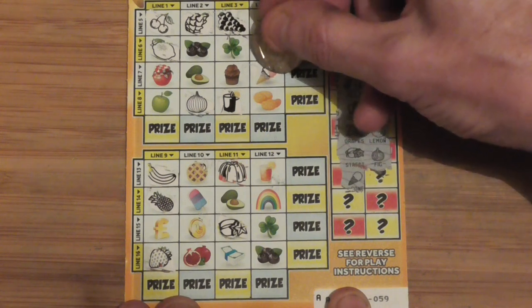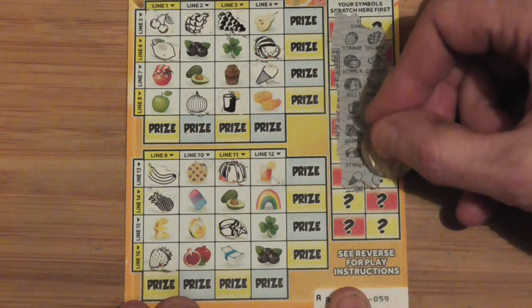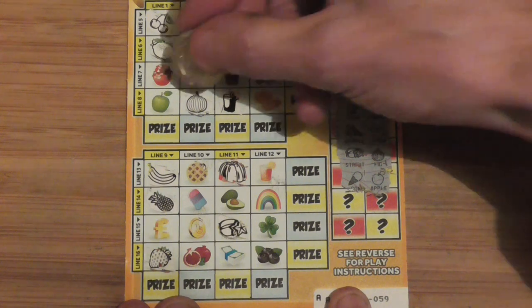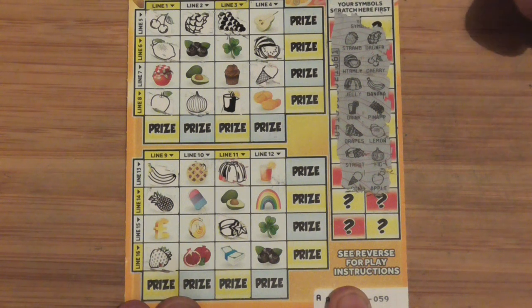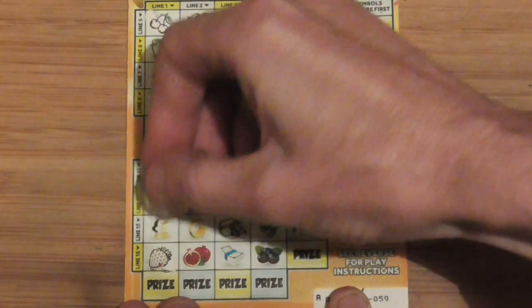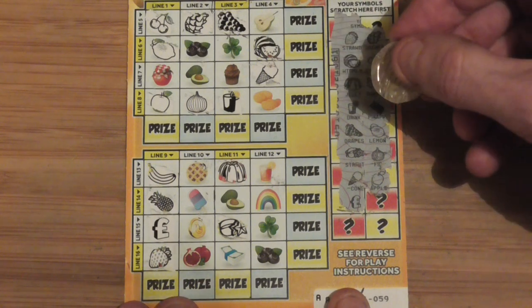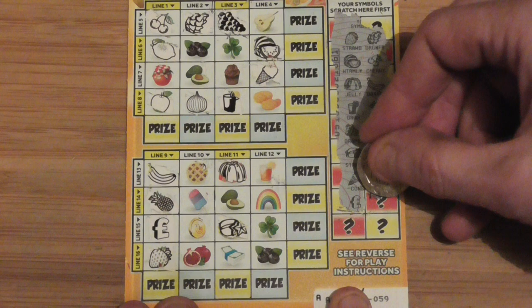Ice cream cone. That's in there. It's not looking good. Apple. That's in there. Is that another? Nope. That's a winner. Is there any more? I've got three more chances. No more pomegranates. Nope. I've got half a pair. There's a few of what I need. Three chances to get another one.